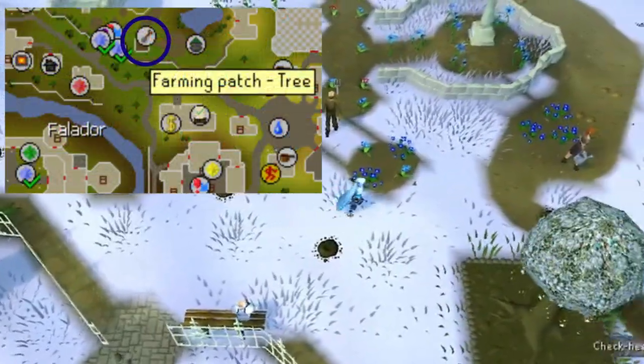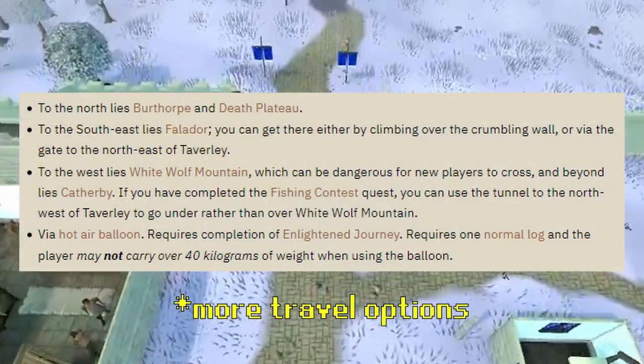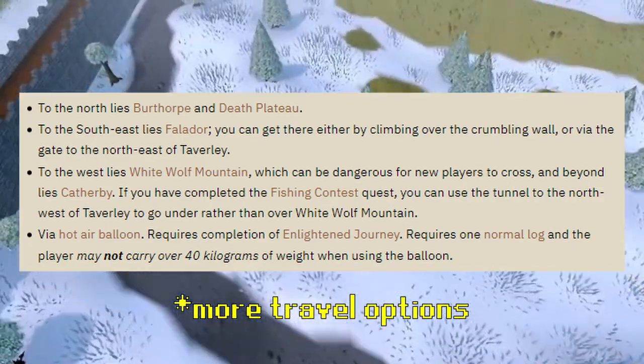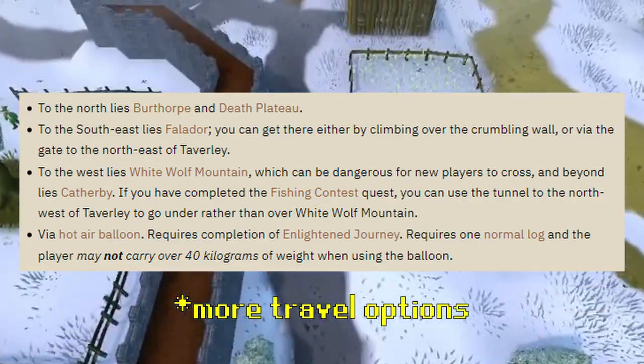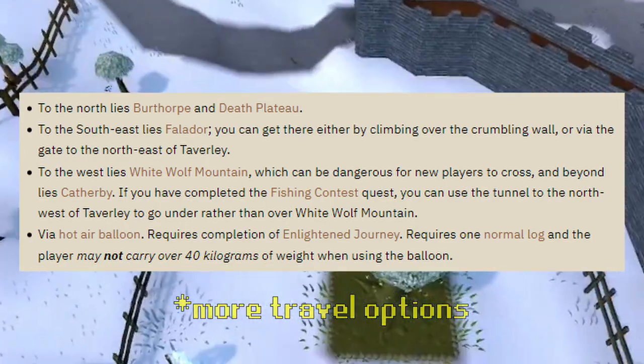From the Falador teleport location, you'll run east to Falador Park, then head over to Taverly. There are several ways to get to Taverly: some of the most popular being using a Games Necklace and running south, using Home Teleport if you have your Player-Owned House located there, or my own preferred method of just teleporting to Falador once again and running north and then west.